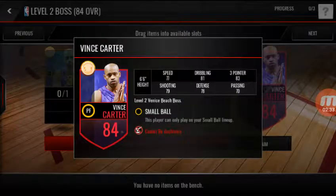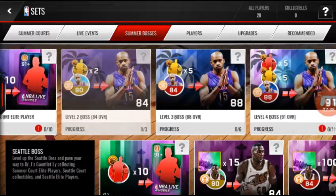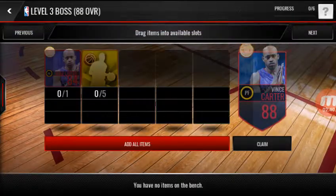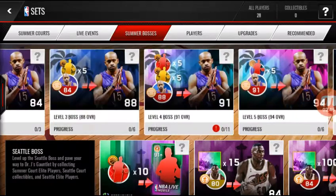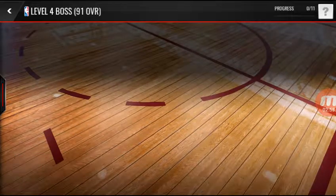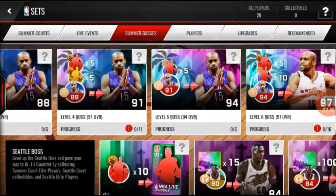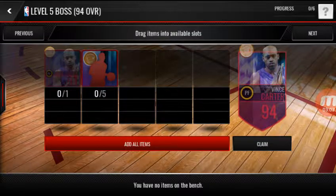Getting Vince Carter will be pretty easy considering I only need five goals to get the 88 overall, and then this is where the challenge comes — five goals, five elites, and that one to get the 90, the 91 overall, and then to get the 94 I need four Venice Beach players.